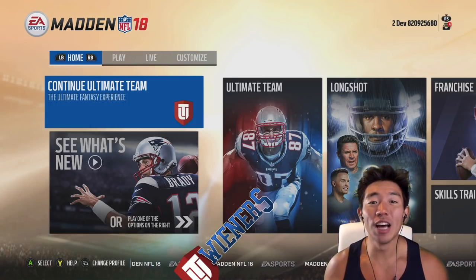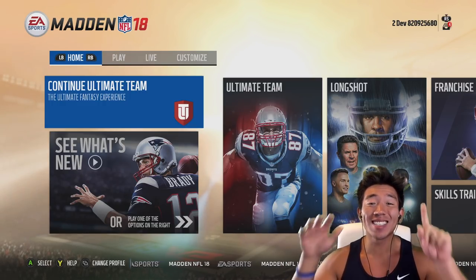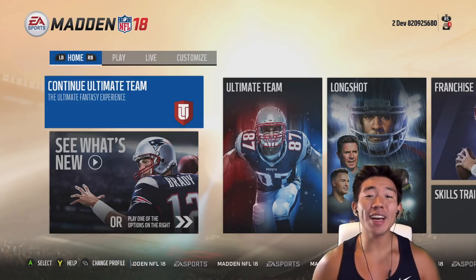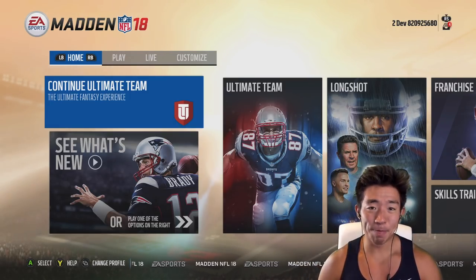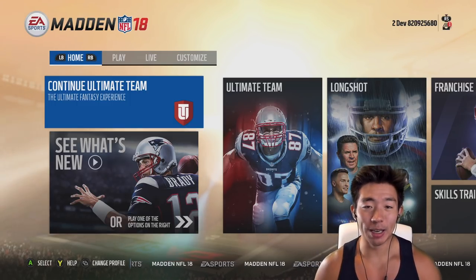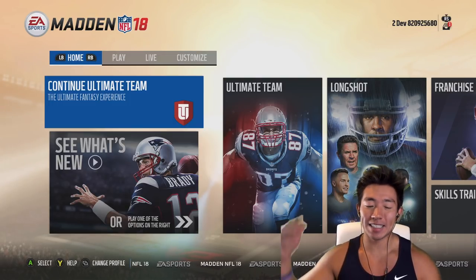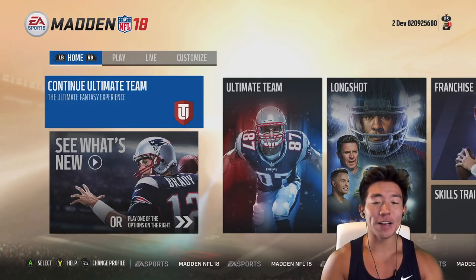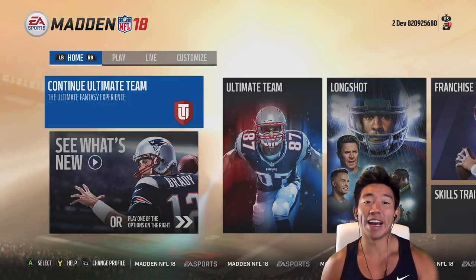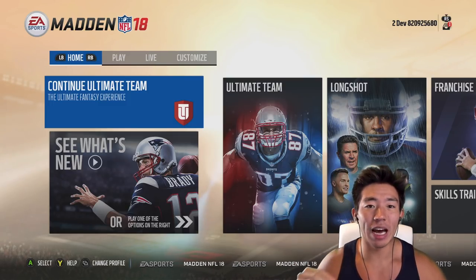They're a duo so there's two of them, meaning in this video there are six YouTubers doing a pack-and-play. The teams are me, Good Game Bro, and TD Barrett, while the other team is the duo Mutt Wieners and Cookie Boy. All their channels are linked below. How it works: I'm gonna be offensive captain, TD Barrett's gonna be defensive captain, and Doug's gonna be head coach.